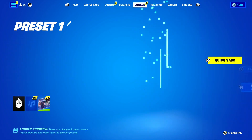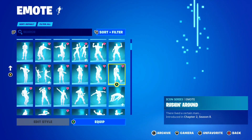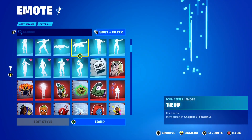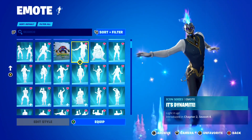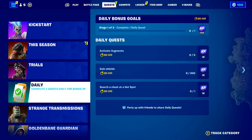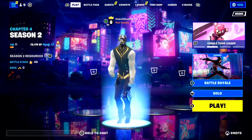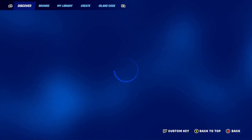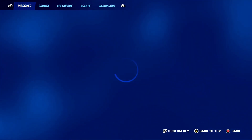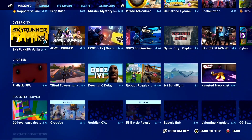What if I told you there was a way to get every single emote for completely free in Fortnite Creative 2.0, including rare emotes like the Floss, the Scenario, and every emote you could ever dream of? To make this work, open up the Discover tab — press the button and open your Discover tab. It should load into the Discover tab right here.